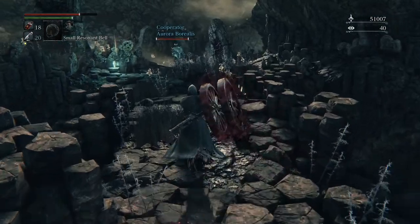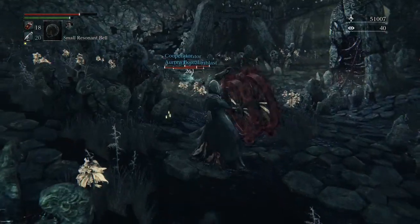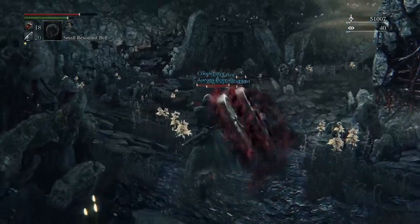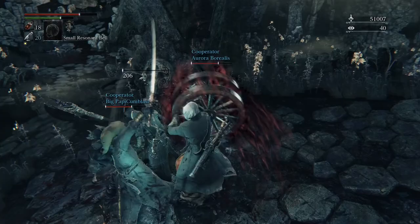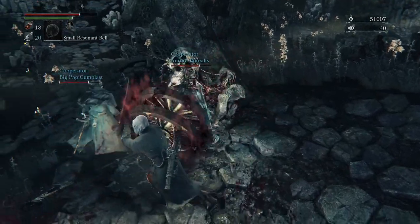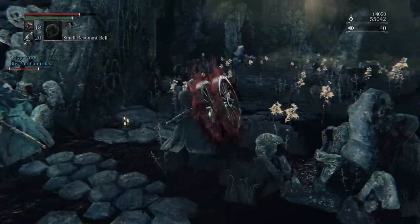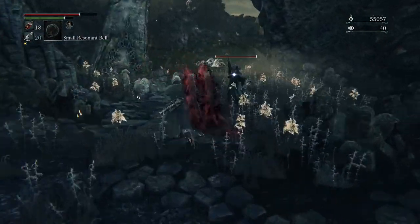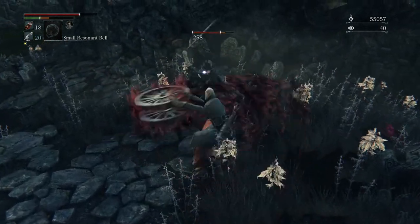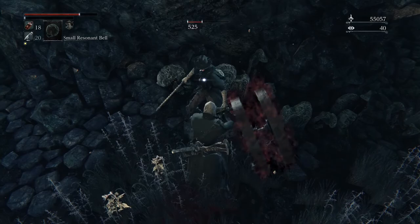Oh god, I think there's two hunters up here — I think I might have messed up. They're super easy though, they're not that bad. Yeah, they're not that bad. And then there's one more over here. I can hear the bell lady but I don't know where she is. What do we get from those hunters — red blood dreg? I'm not sure, probably HP.